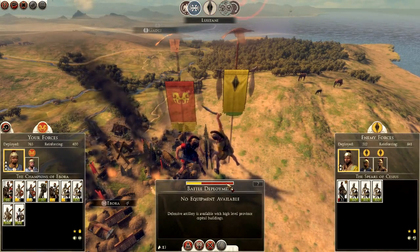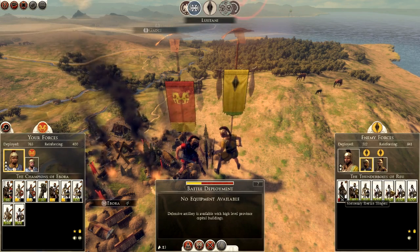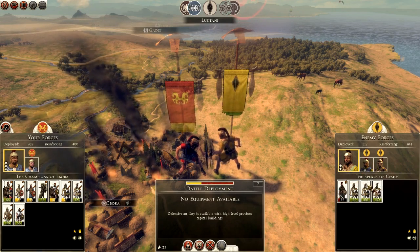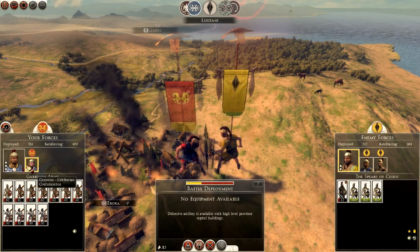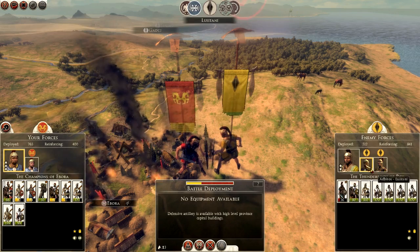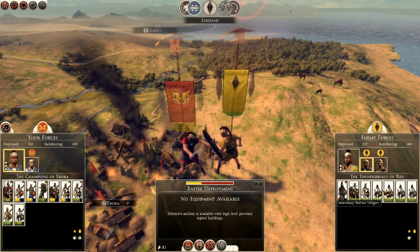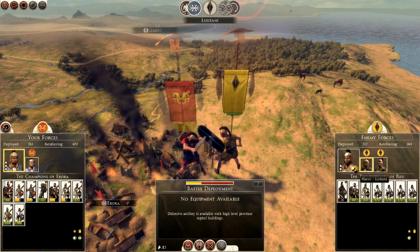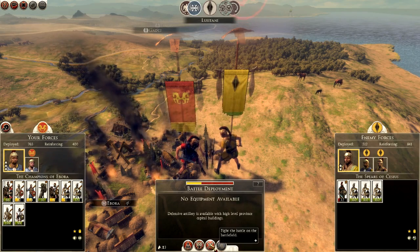We have a battle and we're actually up against it because they've recruited lots and lots of mercenaries — they've surprised me. I need to fight this battle to finally get rid of them. I'm not in the best of shape to do this, but these are slingers and I do have cavalry. If I can get my cavalry on the slingers I'll be looking good — the Scutari are the ones to watch out for. We'll fight this battle.